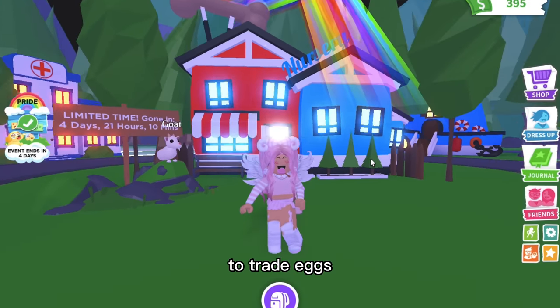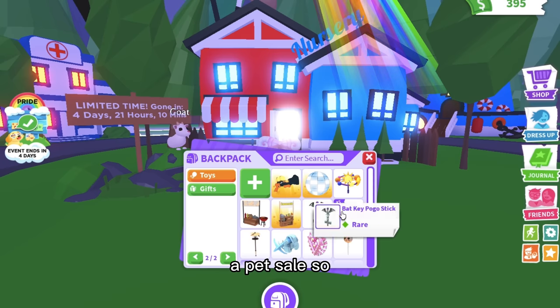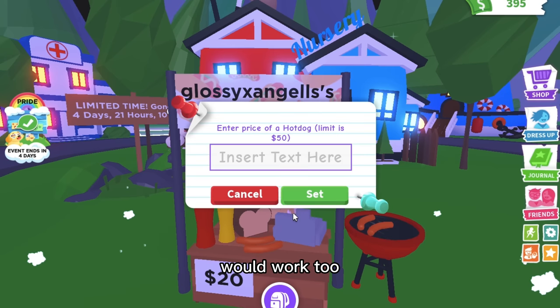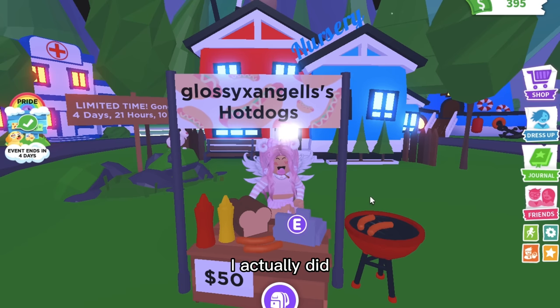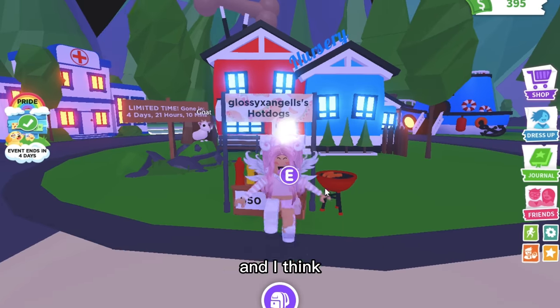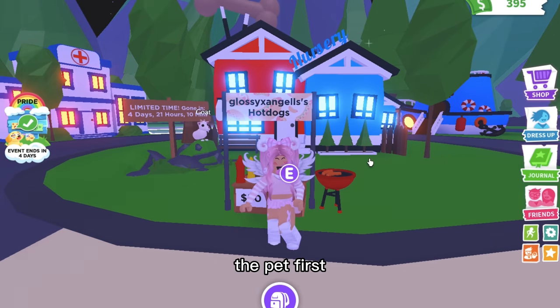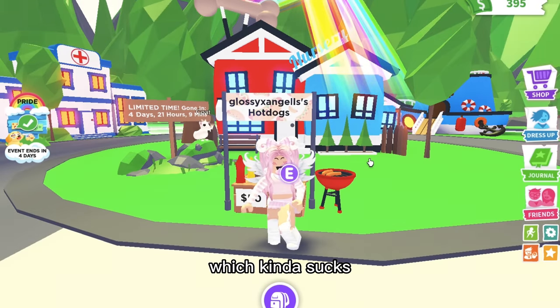Buying pets and eggs to trade costs bucks, so an easy way to earn bucks is by doing a pet sale. Get out a hot dog stand or lemonade stand, set the hot dog to 50 bucks, then sell pets from your inventory that you don't want. I did this back in 2020 or 2021 during the monkey fairground and made at least 10,000 bucks in a week. Just make sure they pay first — I got scammed a few times by giving the pet before receiving payment.